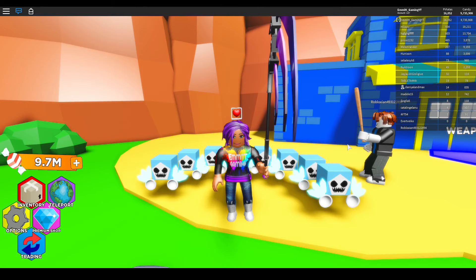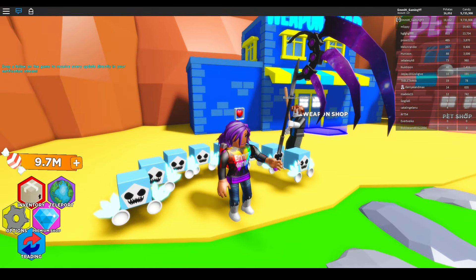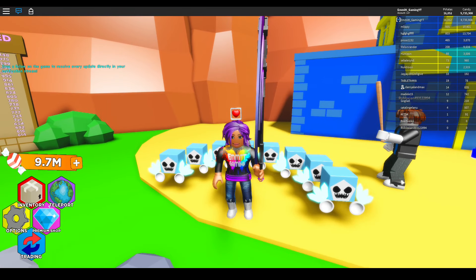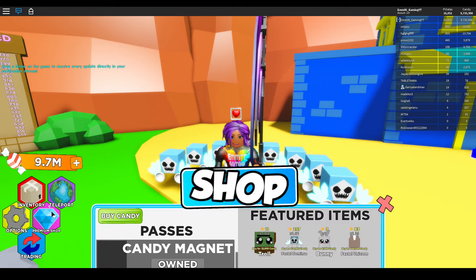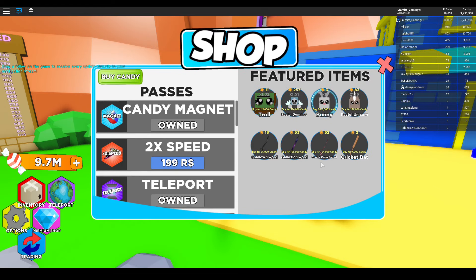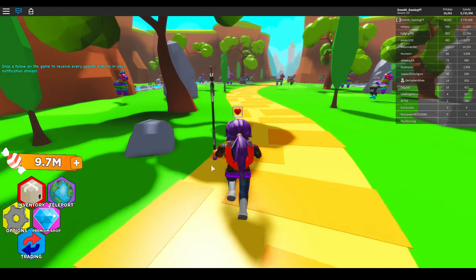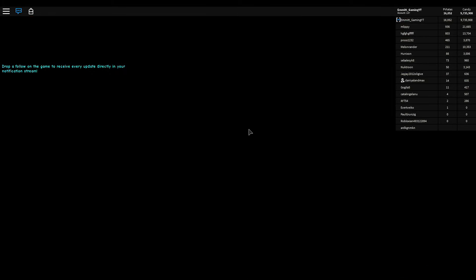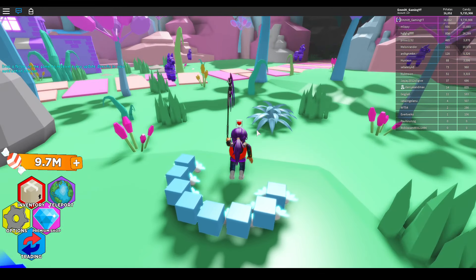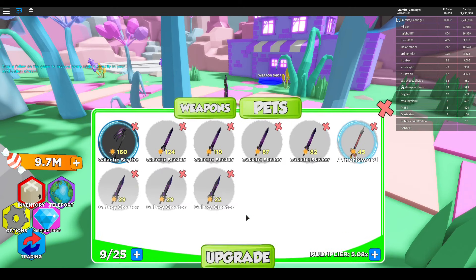Hi everyone, welcome back to another video. Today we're back in Pinata Simulator for update three. They've changed a few things in the game - there is a new area that we're going to be checking out, there's new pets and weapons in the premium shop. Without the game pass you can now equip four pets instead of three, and with the game pass you could have five pets out, you can now have eight. You now don't have to go to a shop to upgrade your weapons and pets - you can just go to your inventory and upgrade straight from there.